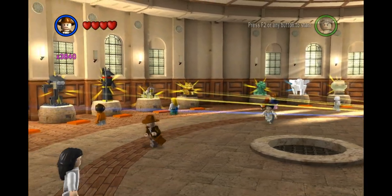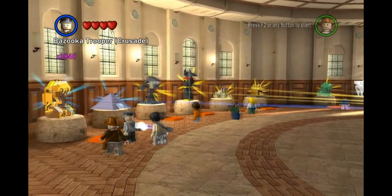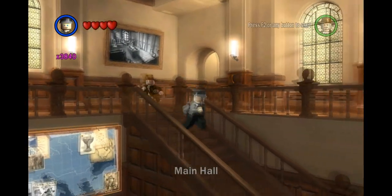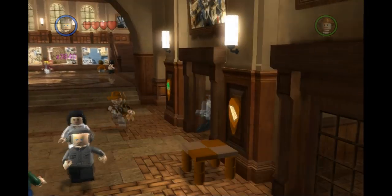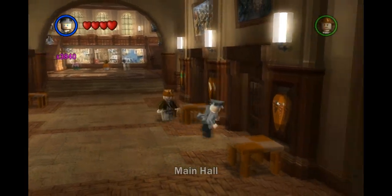But now we've got to get a key to open these grates. So what we've got to do first — we need him, this guy right here, yeah, he's going to be helpful. I've got to go back over here and complete another puzzle — into Indy's office.